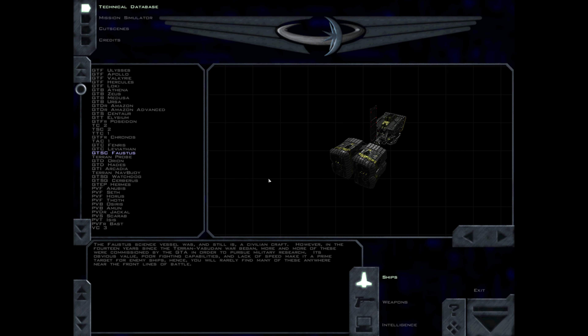The fastest science vessel was, and still is, a civilian craft. However, in the 14 years since the Terran-Vasudan War began, more and more of these were commissioned by the GDA in order to pursue military research. Its obvious value, poor fighting capabilities, and lack of speed make it a prime target for enemy ships — hence, you will rarely find many of these anywhere near the front lines of battle.